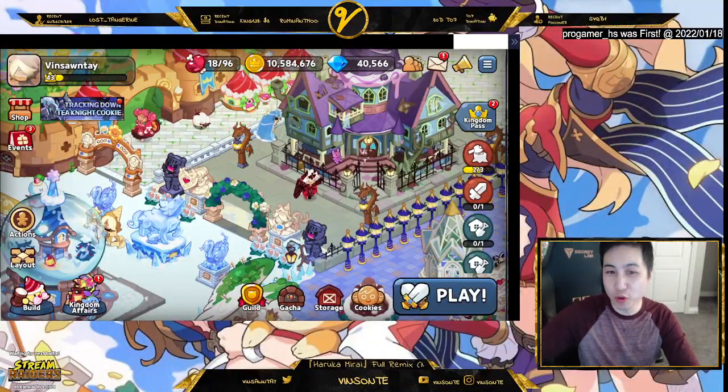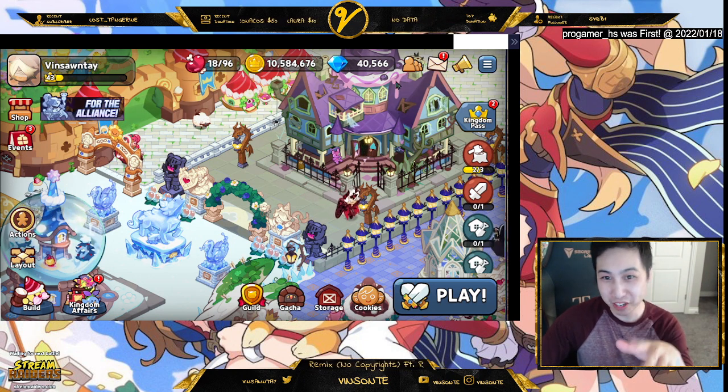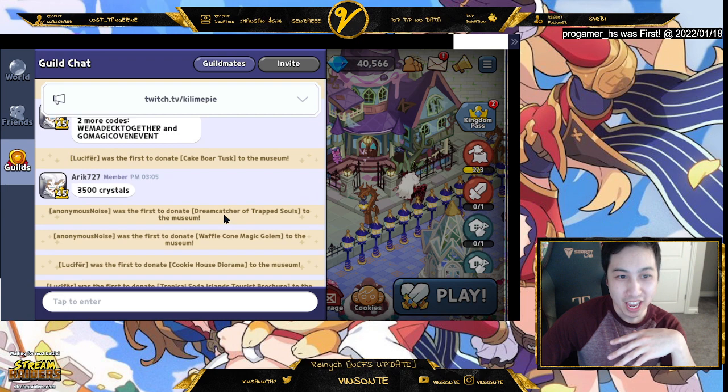Alright, for you guys that didn't know where the guild chat is now — there used to be two ways to do it. One way was to go to the play button and go to guild battle. The other way is still here: if you click the top right, you just go to guild, here are the tabs, and you go to the guild window.